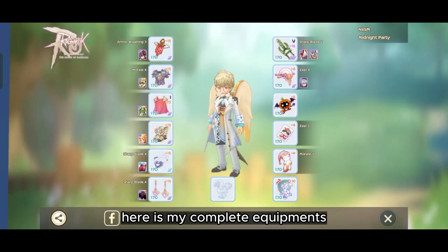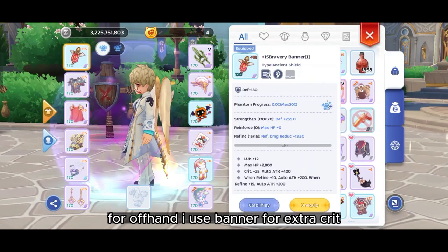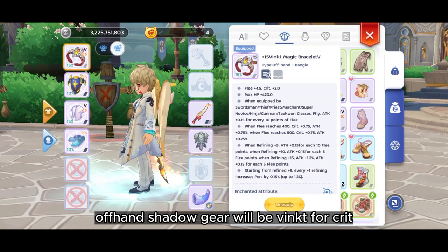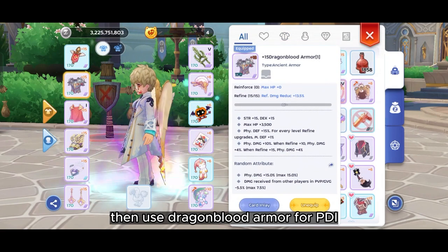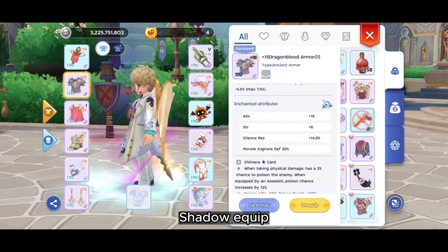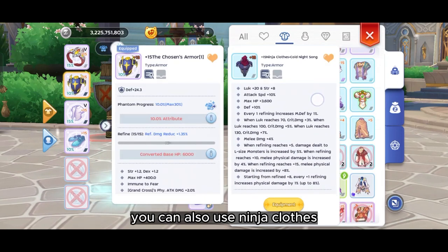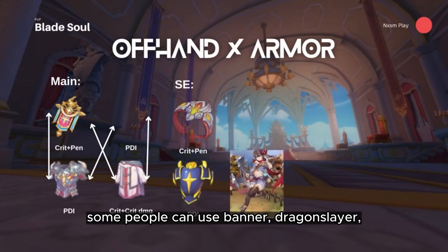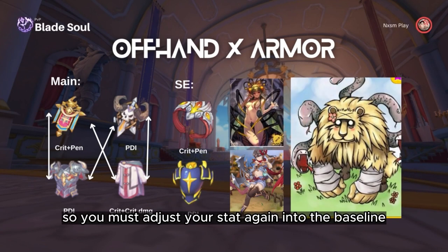Here is my complete equipment stat, more focused on auto attack damage rather than skill damage. For offhand, Ice Banner for extra crit and penetration — use Ninja card as mentioned before. Offhand shadow gear will be Fink for crit. Then use Dragon Blood armor for PDI, best with damage-to-medium attribute if you have it, and using Chimera. Shadow equip for armor will be chosen to counter stun. But if you have high resist you can also use Ninja goods. Offhand and armor are changeable — some people use Banner, Dragon Soldier, Dragon Blood, or Blessing Liberation. Adjust your stats to match the baseline I made.